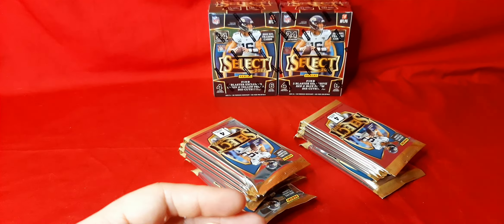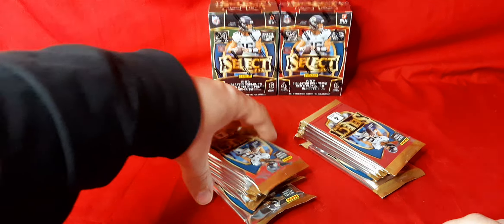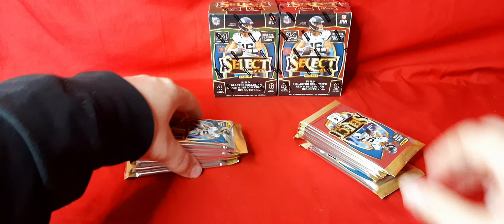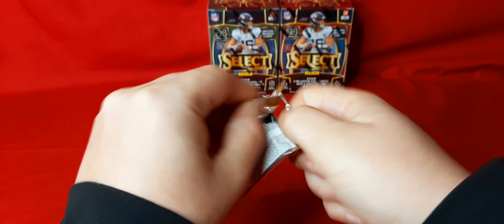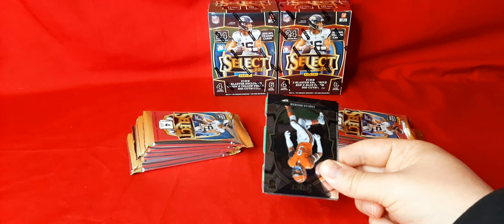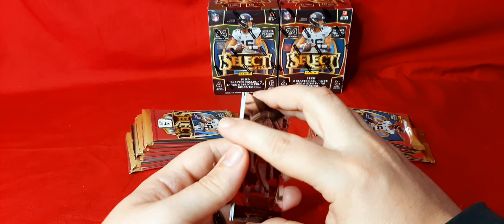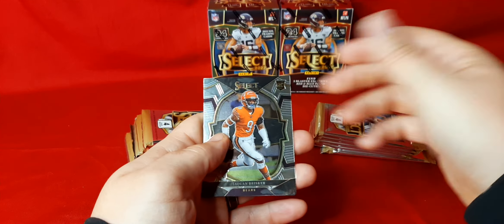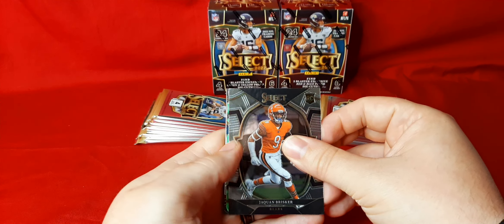To get a hit out of those is good — it's probably going to get you the most bang for your buck depending on who you hit. We'll start off with number one right here. It's crazy, we're first week of July, getting closer to training camp. That's when the card sales are going to start picking back up. We start off with Jaquan Brisker for the Bears — this is the concourse base.